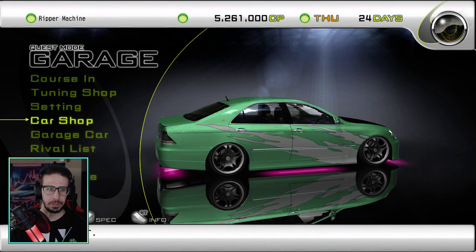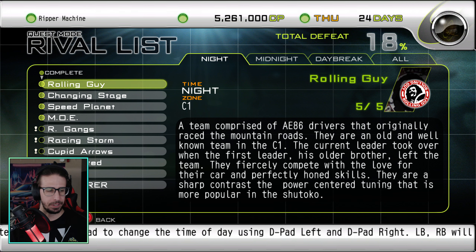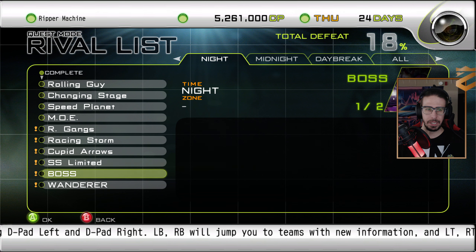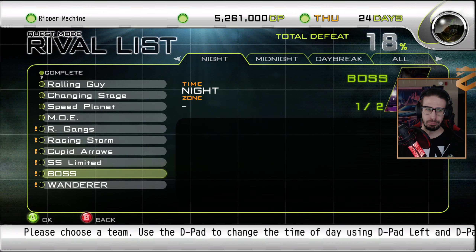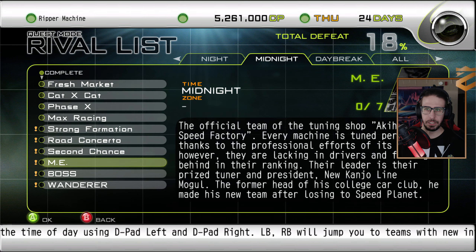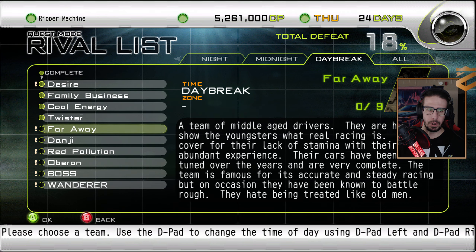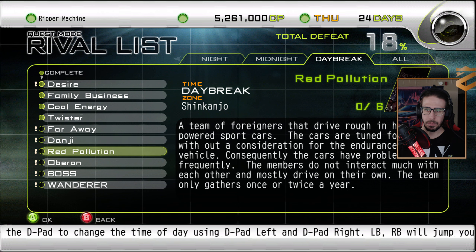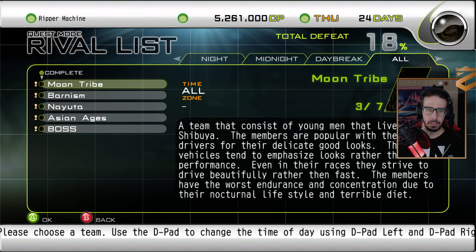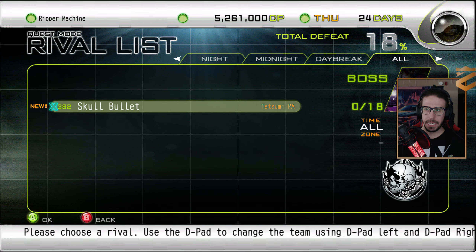That engine's about to be super expensive. Let's go read the rivals — look at how much it opened up, dude. Look at all these: Bar Gangs, Racing Storm, Cupid Arrows, SS Limited, Strong Formation, Road Concerto, Second Chance, Far Away, Danji, Red Pollution, Oberon, Moon Tribe, Burnism, Nayuta, Asian Ages. 18 bosses!